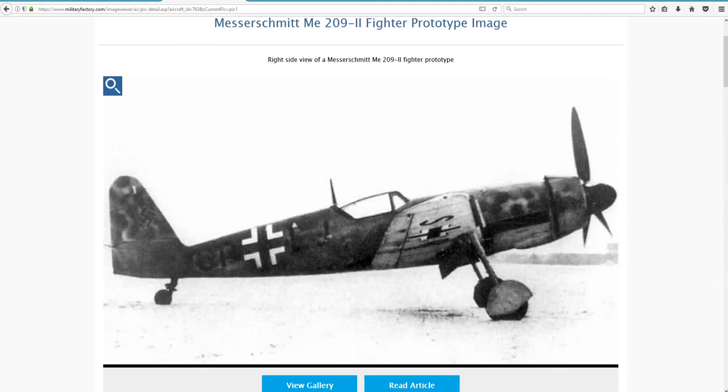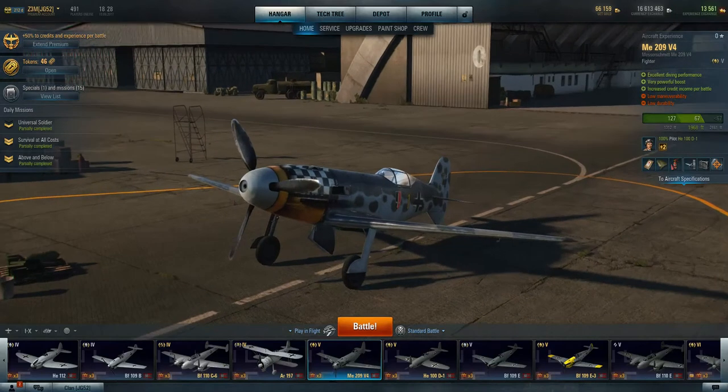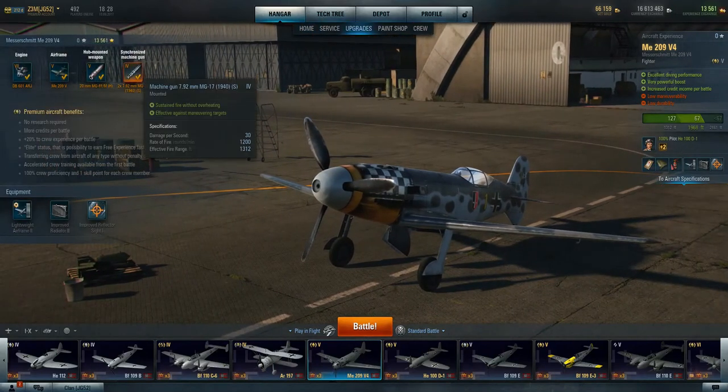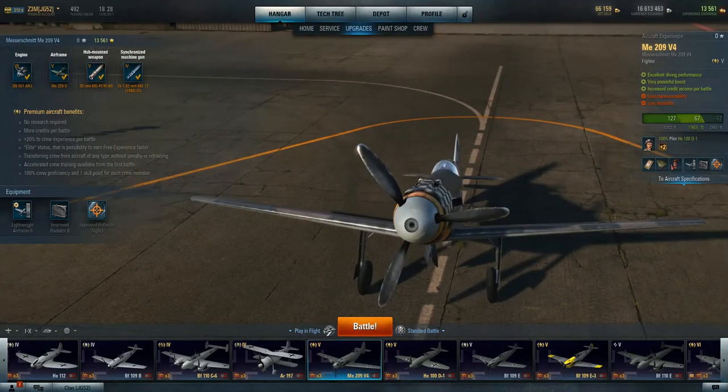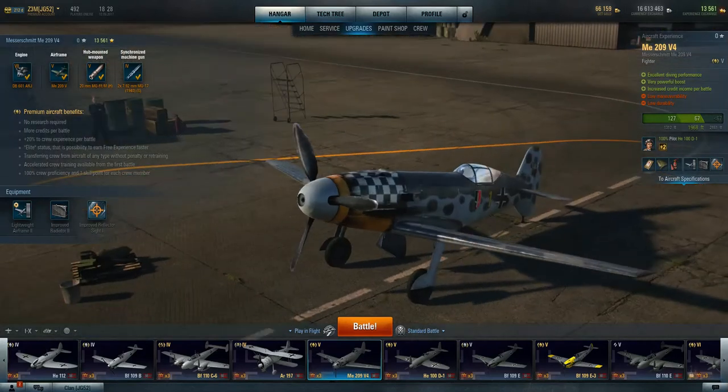So the names can be confusing — you read ME-209, and there were a couple of different versions: the V1, the V4, and obviously the V5. Unless you do a little research and look it all up. The V4 that we have in game is mounted with two 7.92s, but it also gets a 20mm through the hub. That must be a Wargaming thing to put that in there, so it makes it a little more interesting.